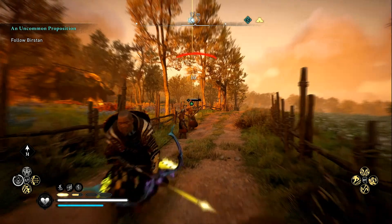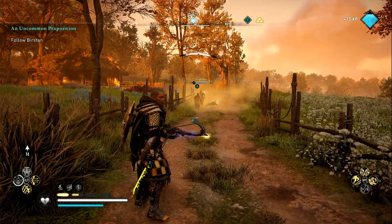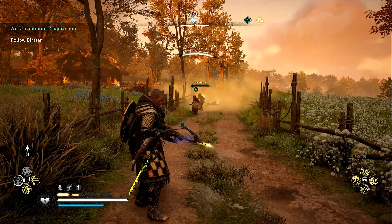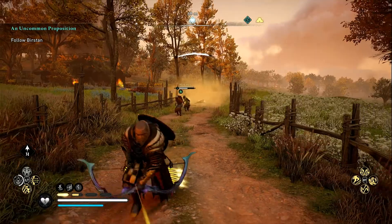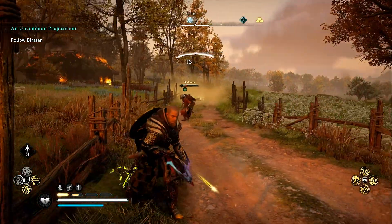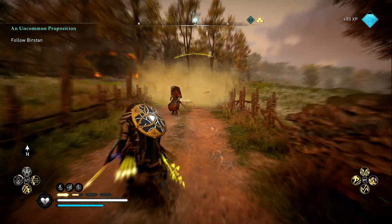I'll demonstrate with a ranged poison strike. He's now poisoned — when he dies from the poison, because I've got Miasma, watch what happens: he releases a toxic cloud, and then others start to get infected with the toxin. When they die in turn, they will then lie on the ground and produce a poison toxic cloud for other people to walk into as well.